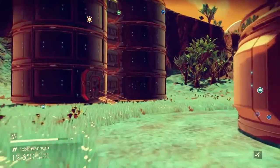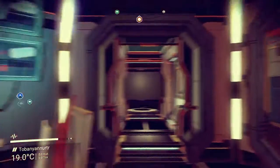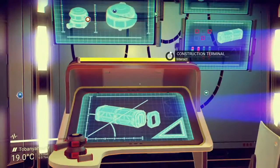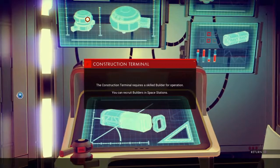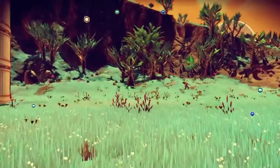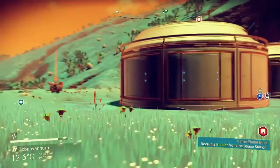Other than that, there are things you need to know. You can build on to your base as much as you want. The construction terminal can only be accessed if you have a builder. In order to get a builder, you have to go to space stations in outer space and recruit them, and they'll come to your base. Your building does have a limit, though, on how far you can build it.